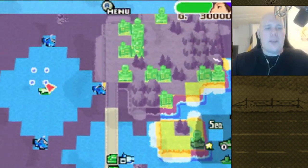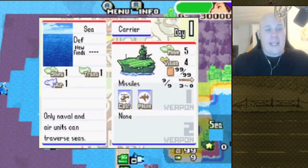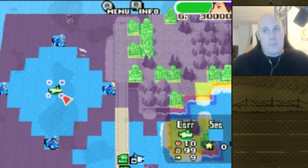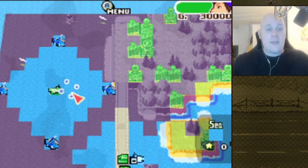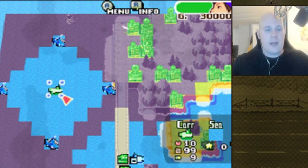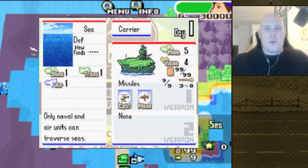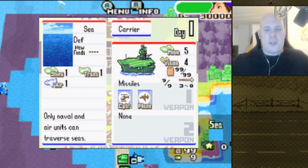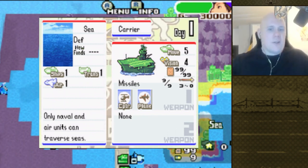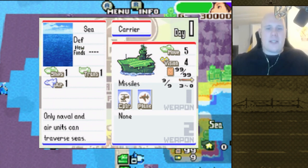Now let's talk about the carrier's basics beyond that — it does have some hidden qualities. It actually has pretty good vision: four vision range, so it scouts a big part of the map on its own. It's not like the battleship which requires external scouting support. It also has a very nice source of fuel and ammo — 99 fuel, nine shots — so it does not require resupplying and can last a long time on the battlefield, even against COs like Drake who will fuel-drain it. So the carrier is pretty self-sufficient.